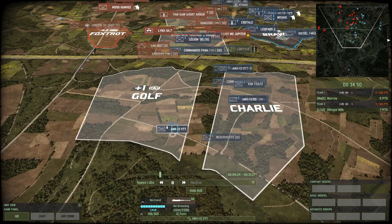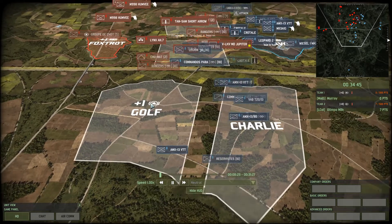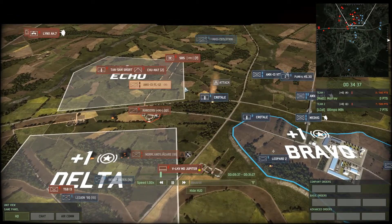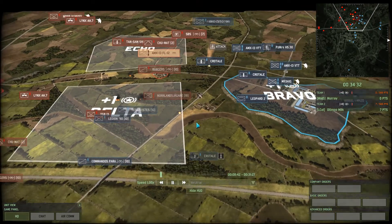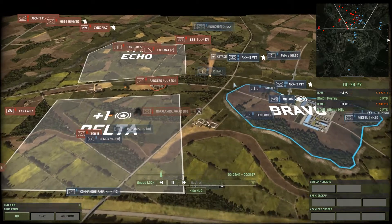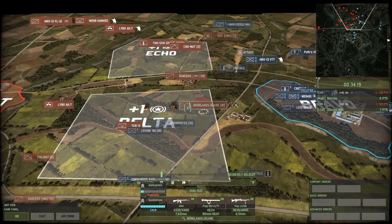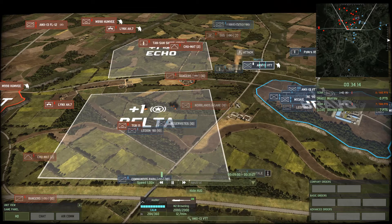Murray's pushing the AMX-13 forward a little bit — he really needs to be a bit more aggressive here in golf and just take it so that Otempo doesn't get an opportunity to go in it later. That Crotal is spotted by the SBS — that's going to be in danger of getting hit by the Chumat. That Crotal is just falling all the way back — maybe he wants to relocate it. The Nordzland Jaeger are pushing up. Looks like they dealt with some dudes. Chumat's going up — the AMX-13s.